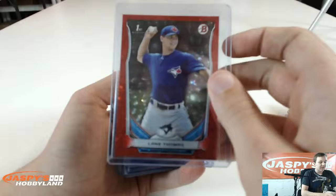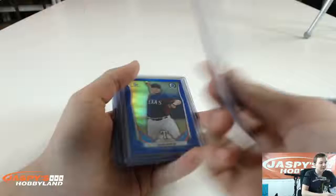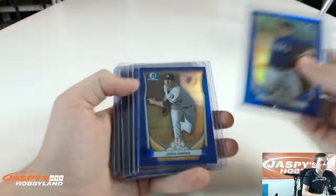Red Ice, number two of 150. Lane Thomas, Blue to 399. Milton Ramos, Purple Ice of Michael Conforto to 99. Luis Ortiz to 399. Josh Hader.